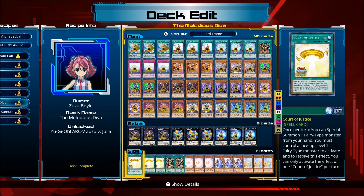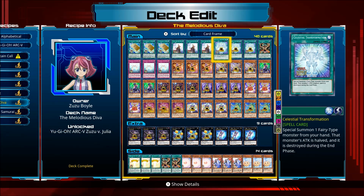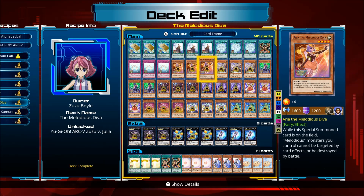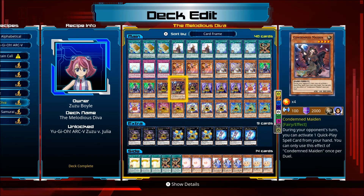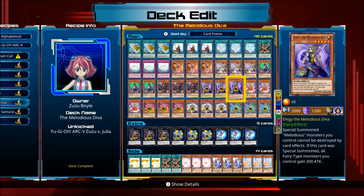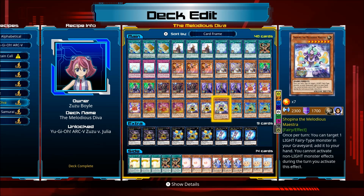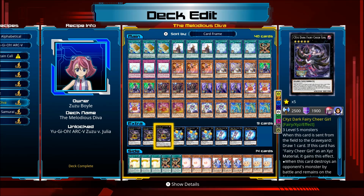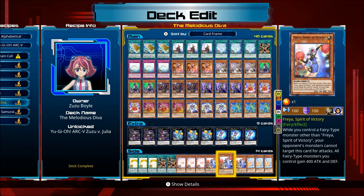There's Transmodify in there. She's not running the Fusion version — this is the Xyz version. She's got Exceed Monsters in there, that's what I like. Fairy Cheer Girl, Lucky Straight, that sort of thing. That was great in the previous game as well.